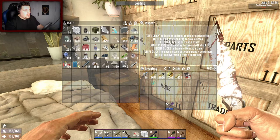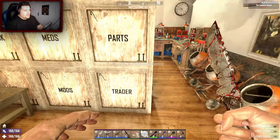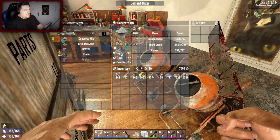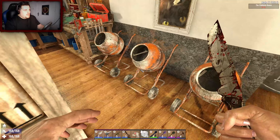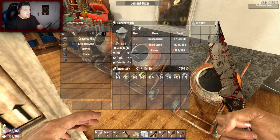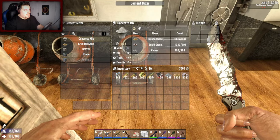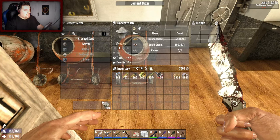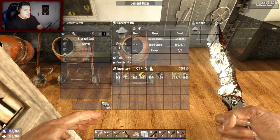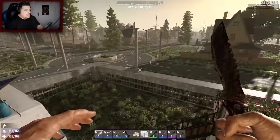I want to grab this and throw it back down. We are going to mix our concrete - we'll split it in half and mix again. That's concrete: one, two, three, four, five, six. We're doing okay for ammo which I'm happy about. There are more zombies.